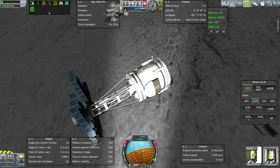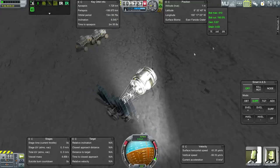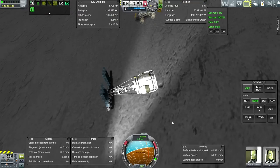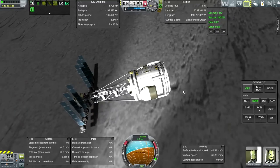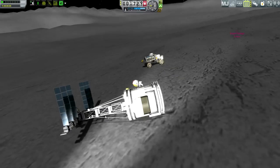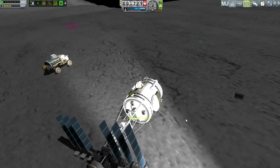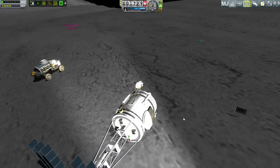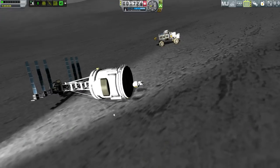There was another suggestion from somebody in the comments for solving our little emergency hab problem, and I'm going to try it out. This could end in disaster, so I'm going to have the Kerbals step aside safely — though one of them is going to have to do part of the work.